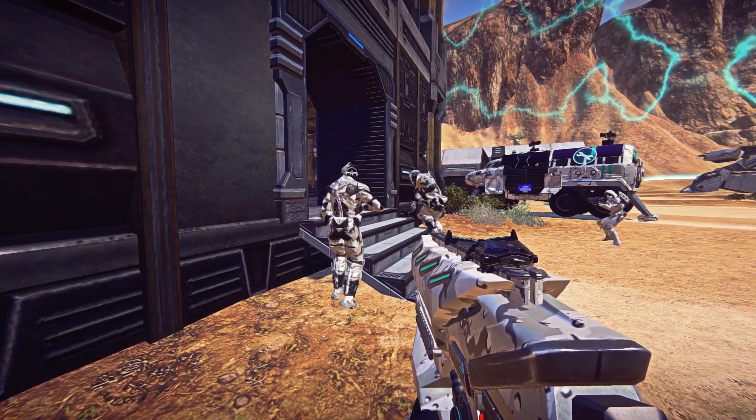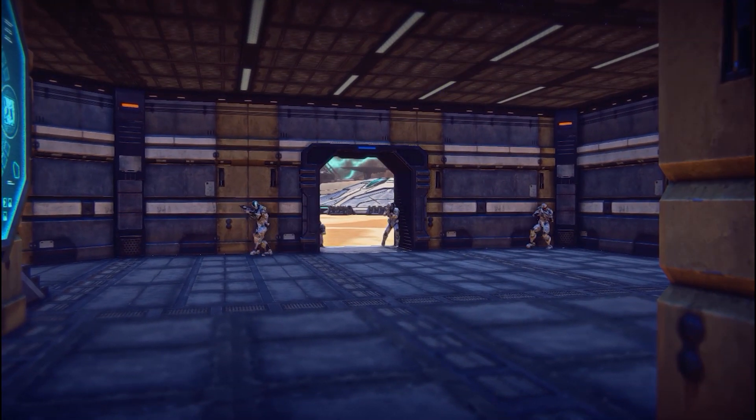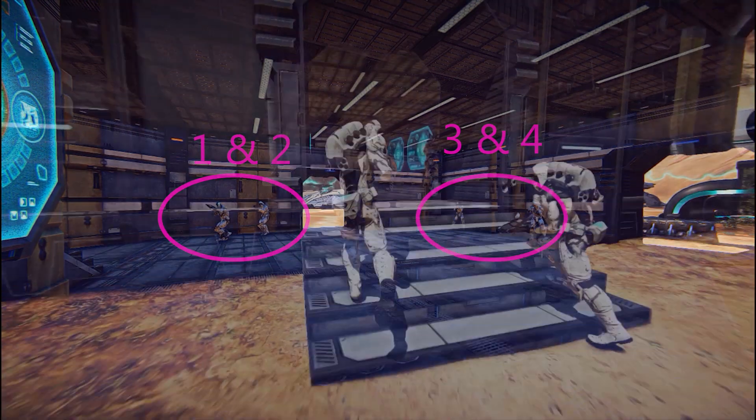Soldiers at positions 1 and 3 throw their grenades through the door in one swift motion, to limit the amount of fire they take. Once the grenades detonate, they move into the building. Notice how 3 and 4 stay to the left, and 1 and 2 stay to the right. This allows them to have a clear field of fire against opponents inside the room, whilst also keeping the doorway clear for the rest of the squad to move in.